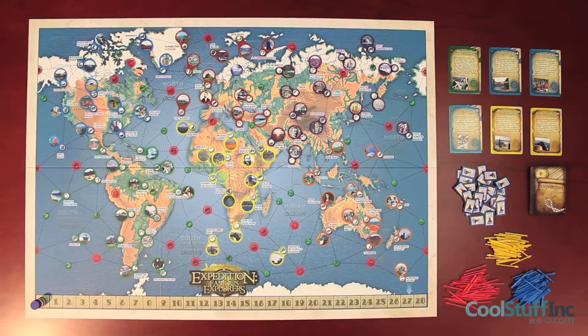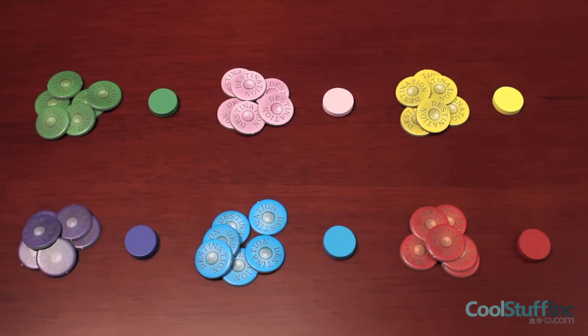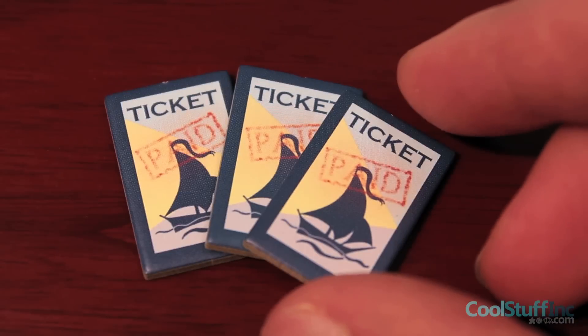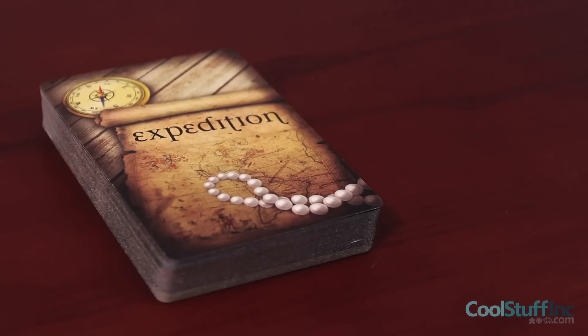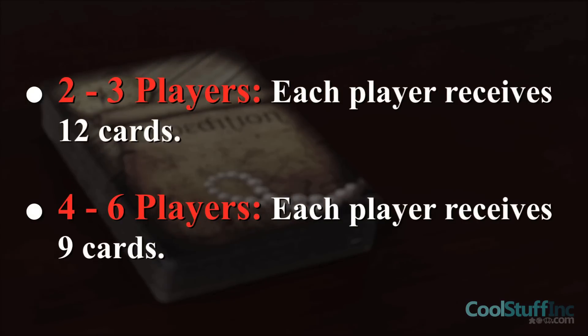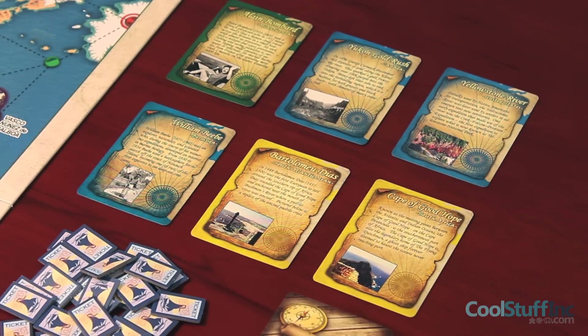At the start of the game, each player selects a color to play and receives six destination tokens of the chosen color with their matching colored disc to place on the victory point track. Each player also starts with three ticket tokens. Expedition cards are then shuffled and dealt to each player. After expedition cards have been dealt, place six of the remaining cards face up near the board for all players to see.